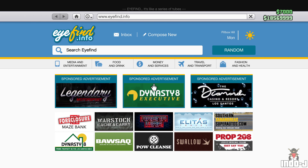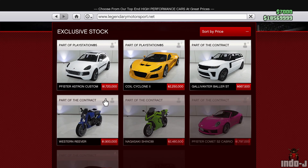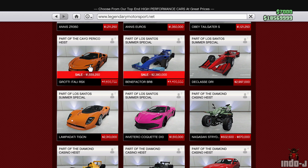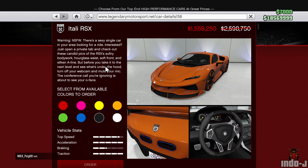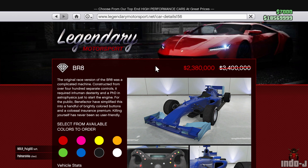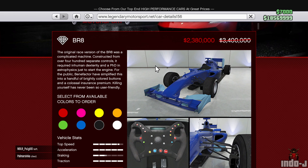At Legendary Motorsport there are some discounts. There's a discount on the Itali R6 - nice car. Also a discount on the Formula One car, the Benefactor BR8.